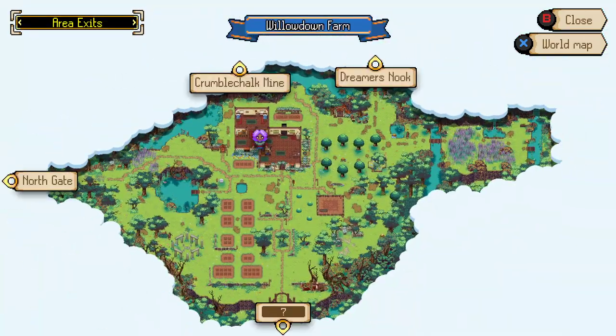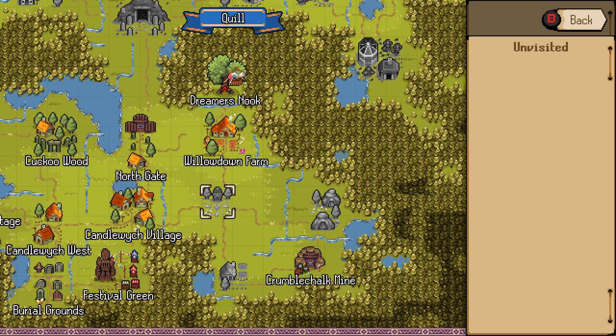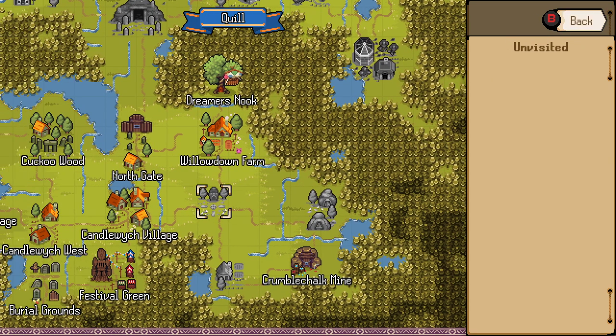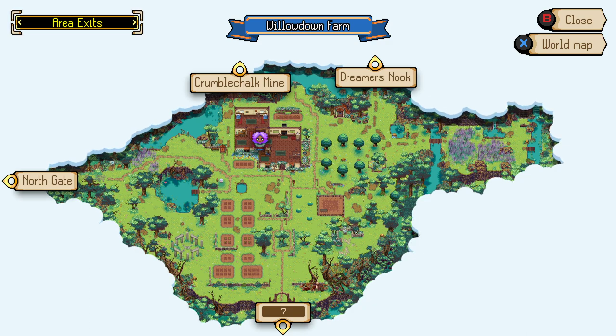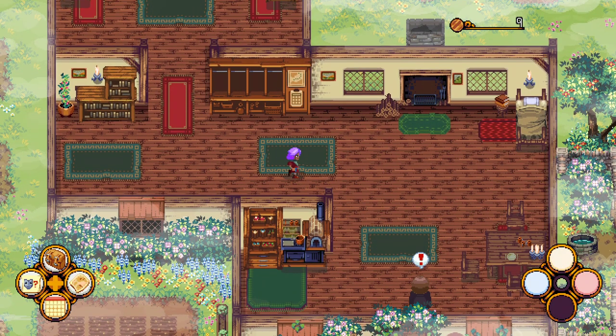I can bring up my map, I can bring up the world map. We haven't seen anything down to the south yet — it looks like there's some cool stuff down there. So if Bill doesn't have anything important for us to do today, we'll go ahead and look down there. Now the tools — that's on the actual buttons.